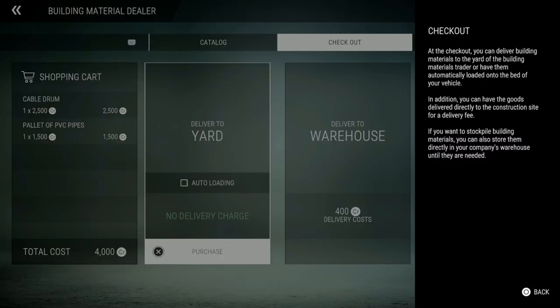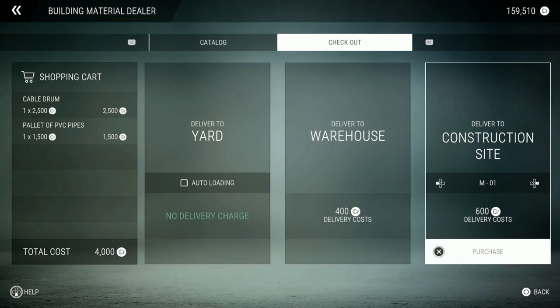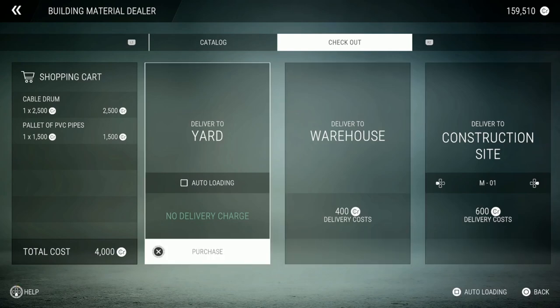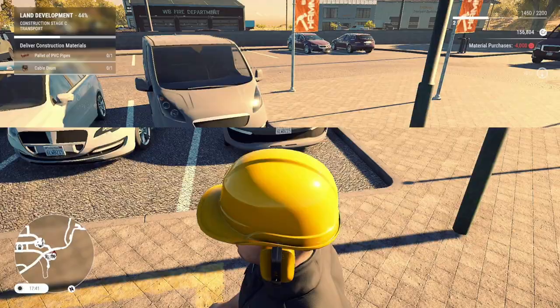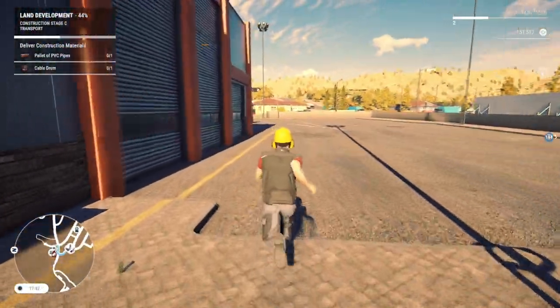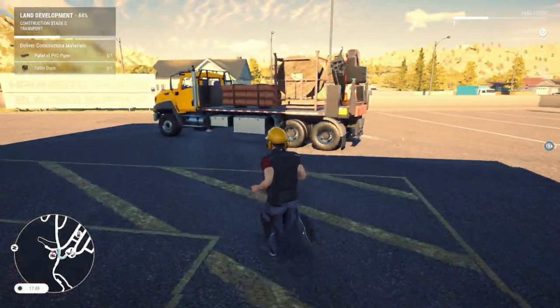Look at all the stuff you can get here! It's gonna cost me four thousand dollars. At checkout you can deliver building materials to the yard, have them auto-loaded onto your vehicle, delivered directly to the construction site for a delivery fee, or stored in your company's warehouse. We're going to deliver to the construction site. How do you do auto loading? Let's go ahead and do that — this should be automatically on my loader. Oh yeah, look at that — nicely stacked and everything!